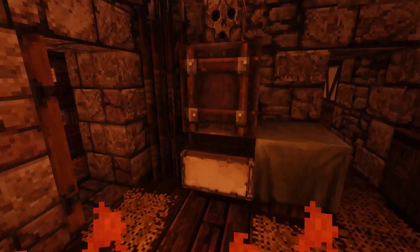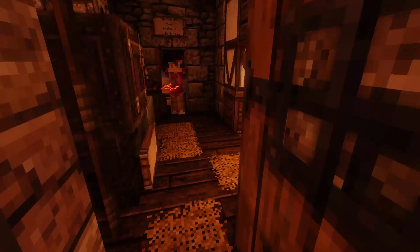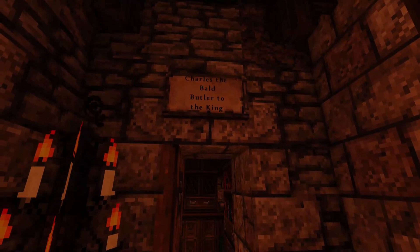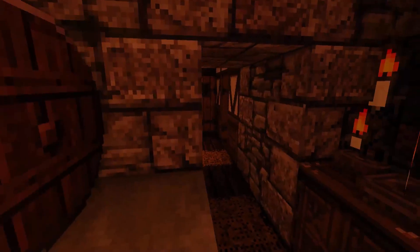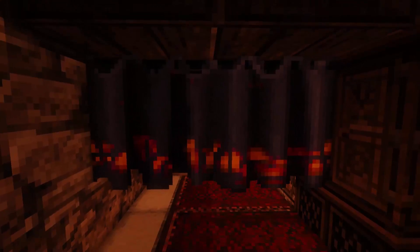I think they designed castles like this because of... oh, there are some bunk beds in here. This is Charles the Bald, butler to the king — this is his quarters. I kind of like it actually, it's a little cozy. Oh dude, come in here and have a look. Oh, this quarters is good too — you have the little curtain thingies. That is awesome.